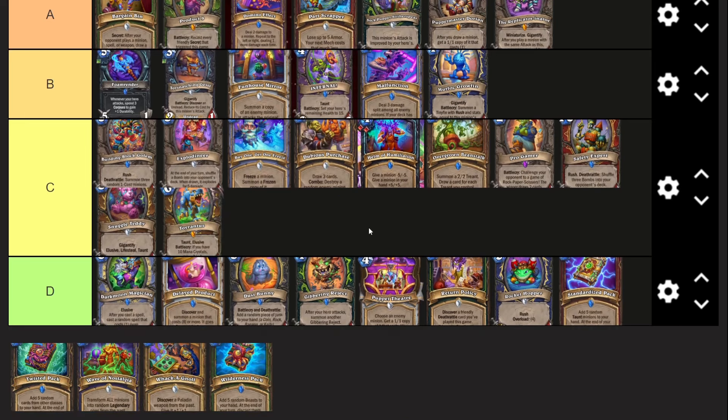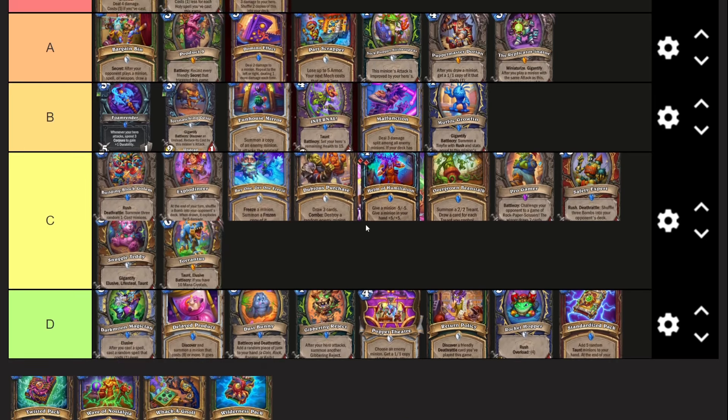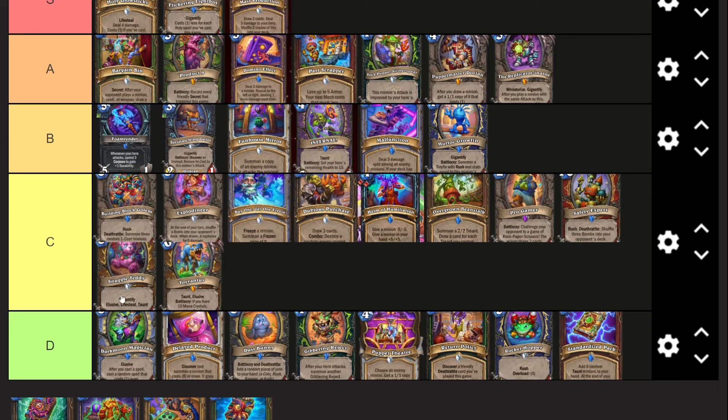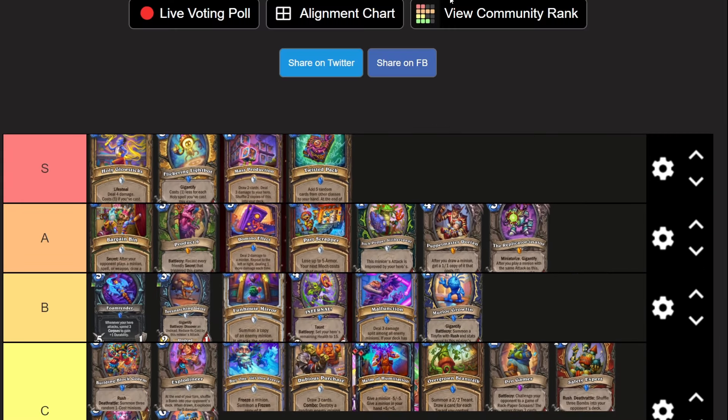Toy Rant - going next to Snuggle Teddy - it's just not useful in the slightest. Six mana, seven-seven, taunt, elusive, Battlecry: if you have ten mana crystals, gain plus seven plus seven. Just not useful at all.